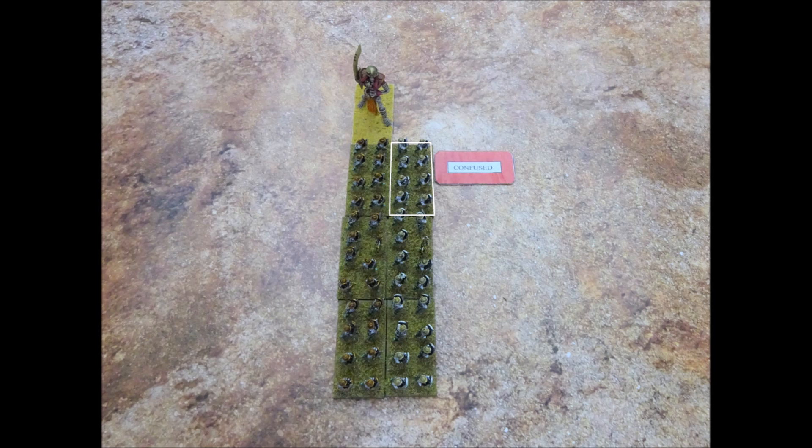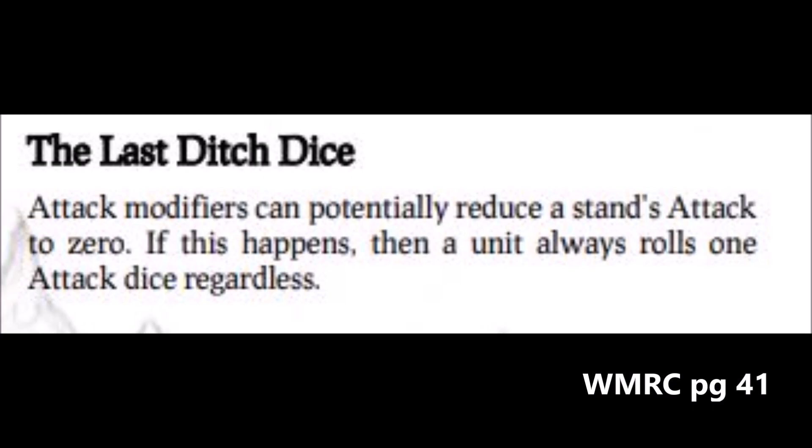Because swordsmen only have three attacks, this would normally mean that the stand cannot fight at all, as three minus three is zero. However, the rules do permit even a unit reduced to zero attacks to throw at least one dice in the combat. This is called the last ditch dice. But this last ditch dice represents the entire unit's attacks, not the attacks of any individual stand. So even if you have three stands in combat and your attacks have been reduced to zero, you still only get to roll one dice.